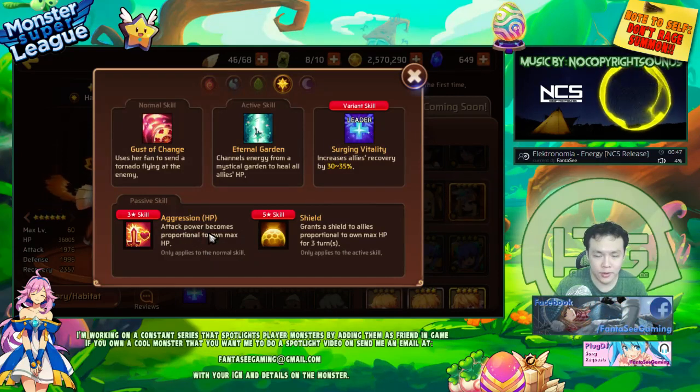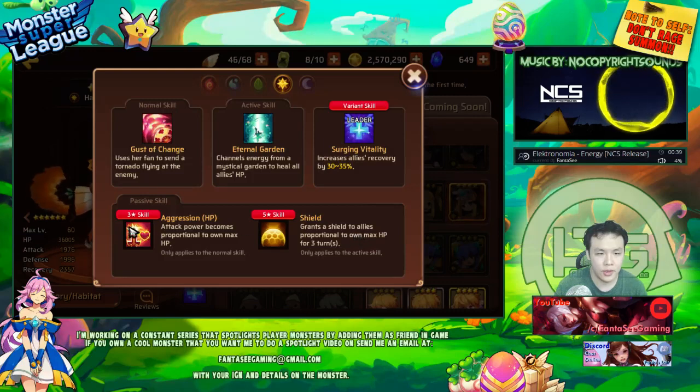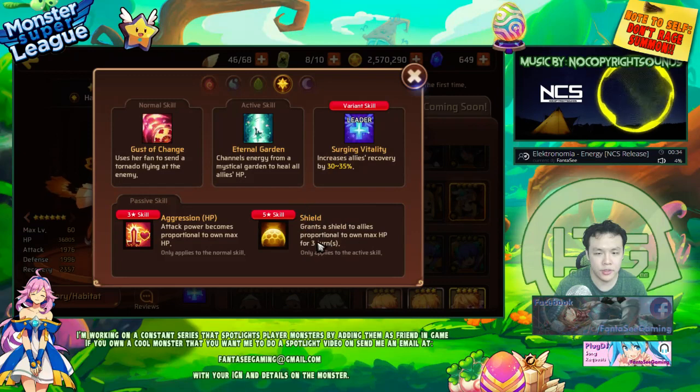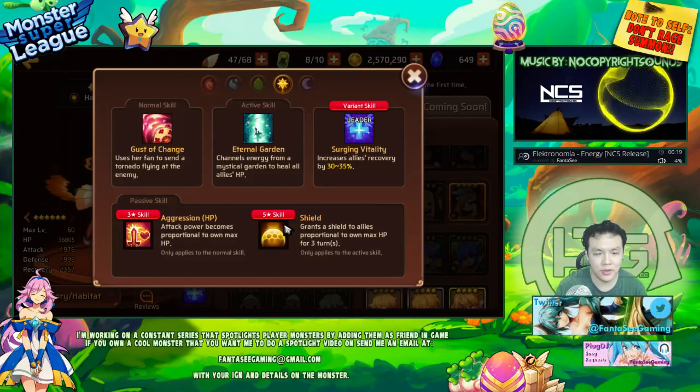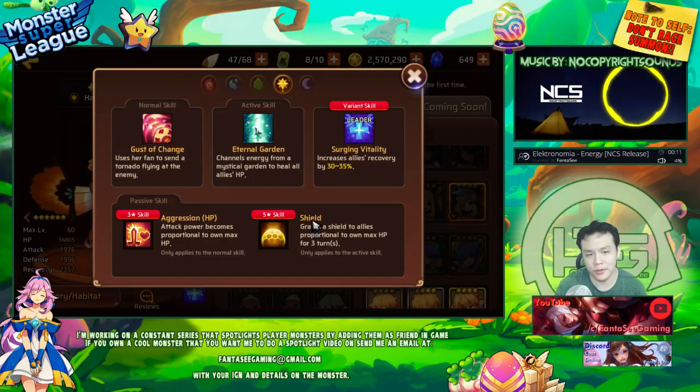She has HP aggression on her first skill, which is really nice — it scales with HP. And she has a shield — this shield is really strong. It's a shield that scales with her max HP as well, so the higher her HP is, the better this shield is. They fixed the bug to make the shield scale with her HP rather than the ally's HP, which means that the higher HP you have, you're gonna be doing more damage and able to provide a thicker shield for your allies.